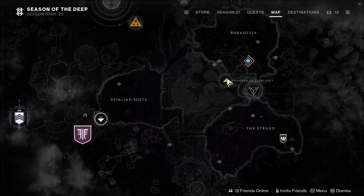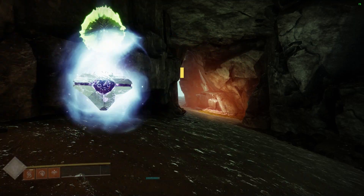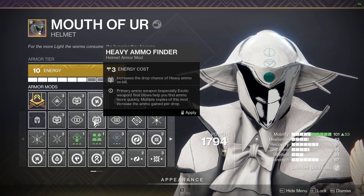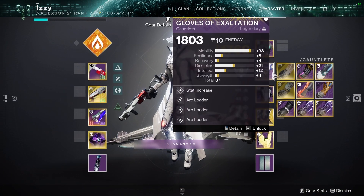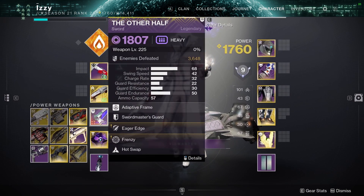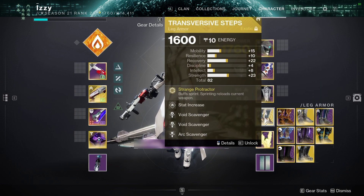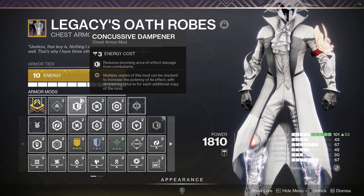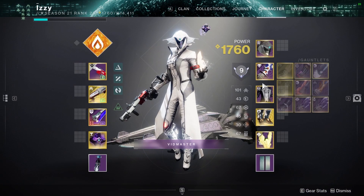First, you're going to want to go to the Chamber of Starlight, which you can get through all the way through here. You should have Special Ammo Finder and Heavy Ammo Finder for when you need Heavy or Special. Then you'll want to have Void Scavs on or Arc, depending on what Eagrage sword you're using, or if you just want to run through it. Arc Scavenger so you can get some 4th Horseman. You can also run reserves for your 4th Horseman if you want.